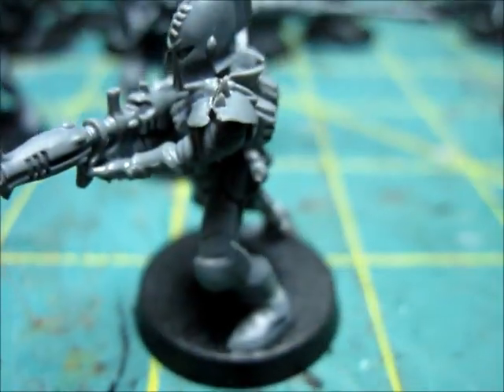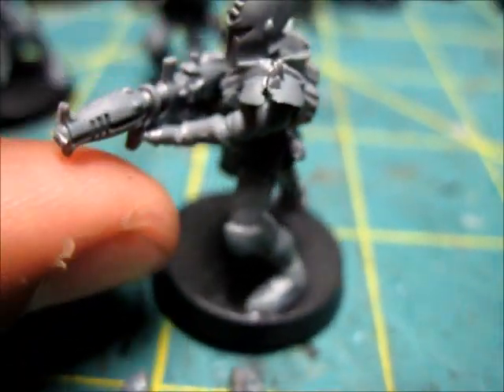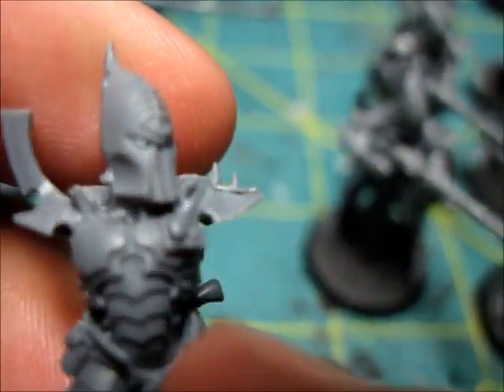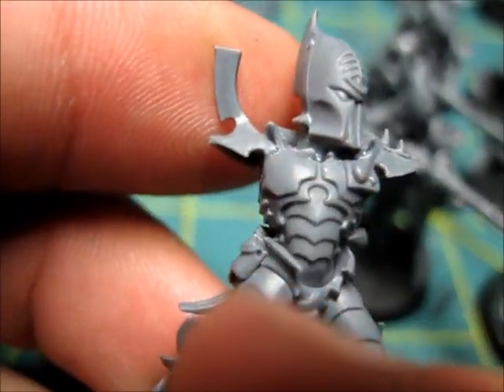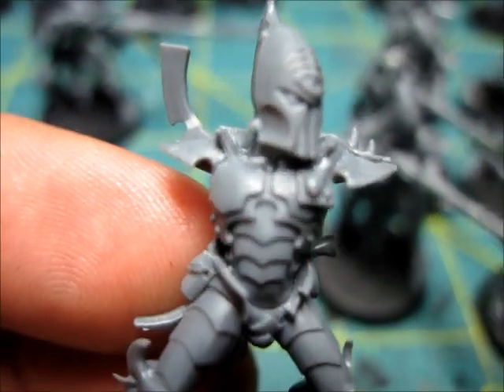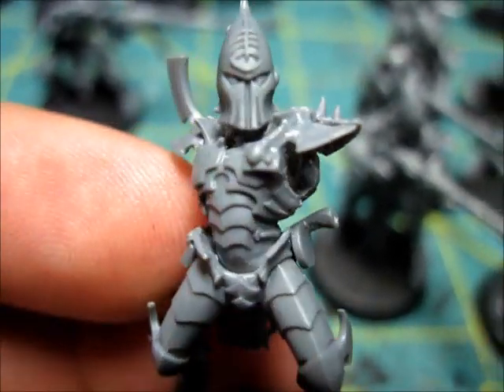On this guy — what I did, if I can do it with one hand — at first I tried to do something I saw AG Productions do, which is drilling a hole through the middle of the torso and then putting a paper clip through it, so the arms are just pinned on.